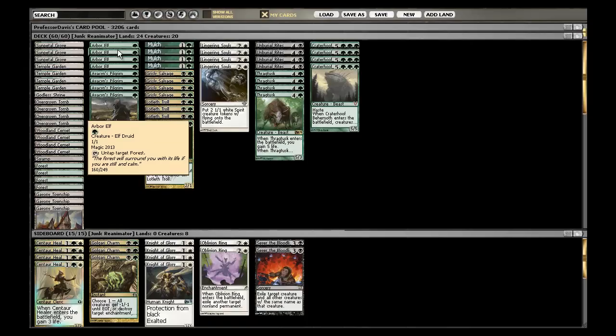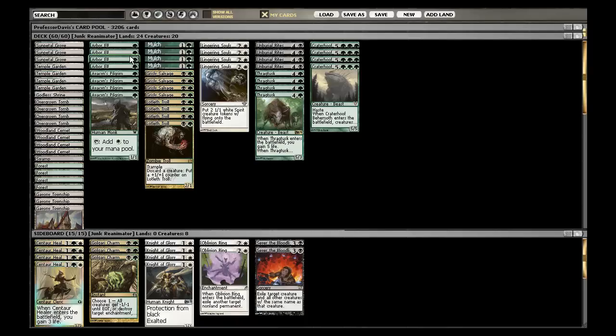Arbor Elf obviously wasn't printed in Return of Ravnica, but it wasn't playable in light of Birds of Paradise being legal, and Shocklands were currently there, and obviously the Shocklands being the different mana base.